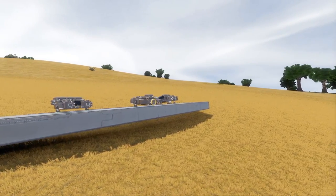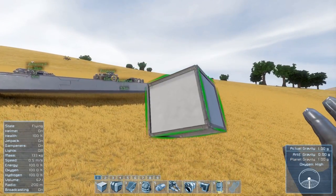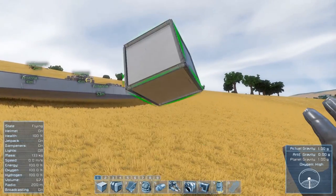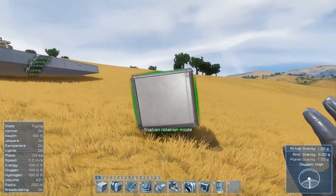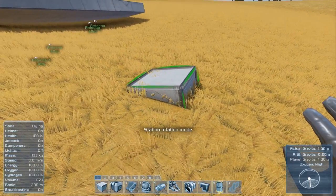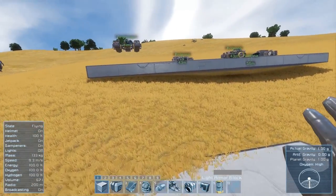But before we start there are a couple of things I want to point out that might confuse people when it comes to the first things you're building. The first thing we want to do is build a new station, because if we build anything on the ground itself it's probably going to fall over — the landing gear don't lock down very well on the earth. Don't forget B turns on the station rotation mode and this was designed for planets; it's going to line itself up automatically so we can build ourselves a platform to build off of.